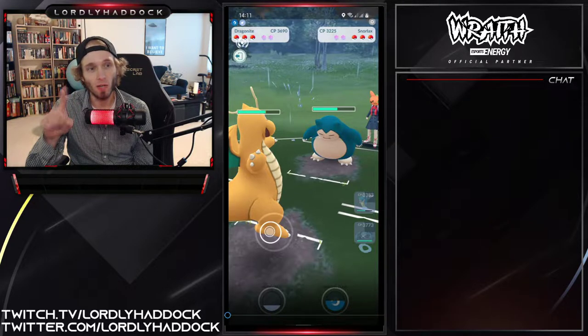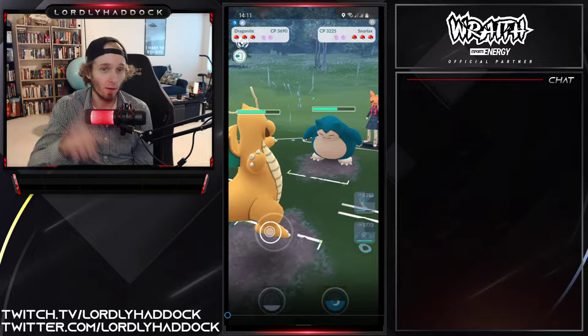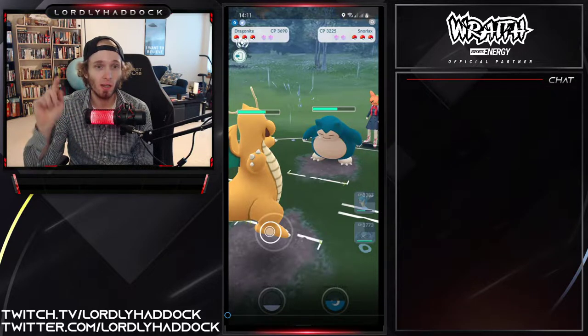In my mind there are two plays you could have done there: throw the Outrage, or immediately switch to your Dragonite. Your Dragonite does not want to see the Sylveon, and your Gyarados doesn't really want to see the Sylveon either. Somehow you want to get alignment onto Metagross or your Gyarados with energy — either throwing the Outrage to really hurt the Snorlax, farming down the Snorlax without throwing anything and then throwing Hurricane on the Sylveon, or immediately swapping to Dragonite to win that matchup.